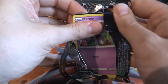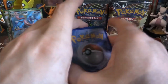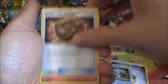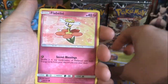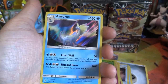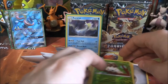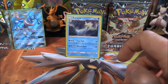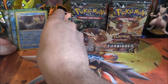Speaking of Greninja, it happens to be our next pack as well. Metal Energy, Araquanid, Unidentified Fossil, Dedeni, Screlp, Litleo, Croagunk, Froakie, Flabebe, reverse Spoopa — and an Aurorus holo. That is now our third Aurorus holo. We actually pulled one on day two of the pre-release twice — once with our four packs, and once with our prize packs. That just seems crazy. Three pulls already out of what I think to be maybe five packs.